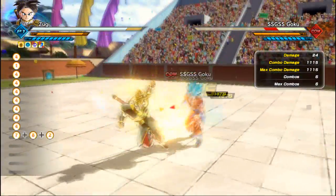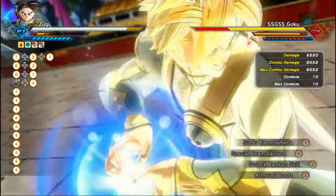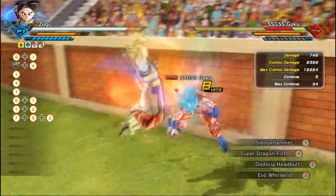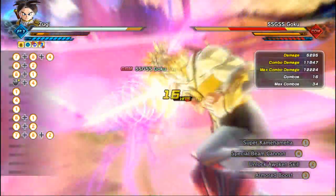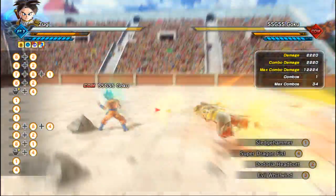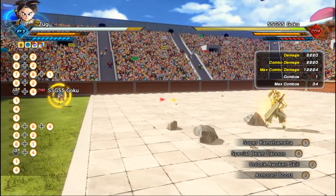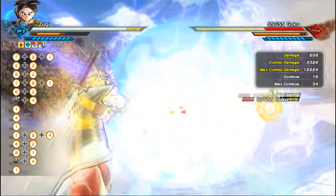If the enemy falls in front of you, you could use any type of Ki Blast ultimates, such as Super Kamehameha and Special Beam Cannon. However, with the Doria Headbutt, if you did not execute your ultimate, you will be extremely vulnerable — you won't be able to move or do anything until you stop the animation.